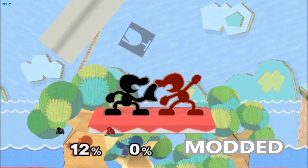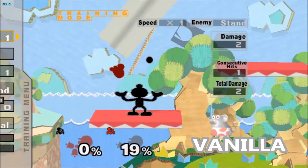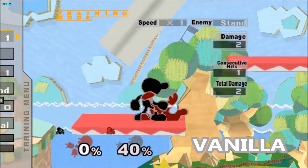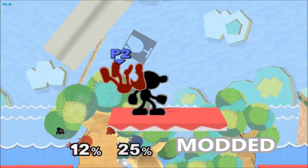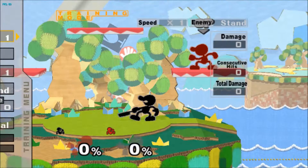His up throw — I'm showing how I've added a sound effect where you can actually tell the difference between the up throw and down throw. The higher pitch sound means it's going to be an up throw, and the lower pitch means it's a down throw.